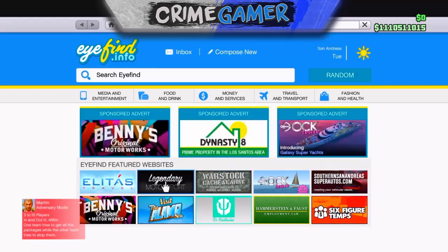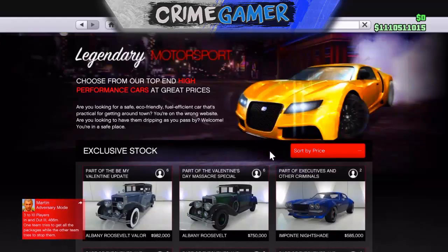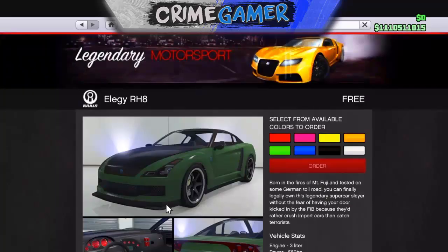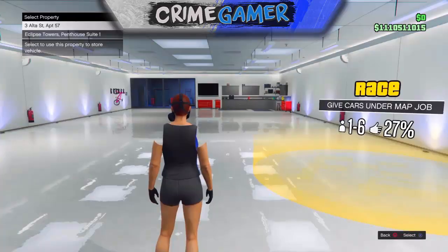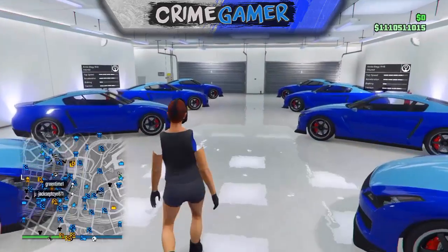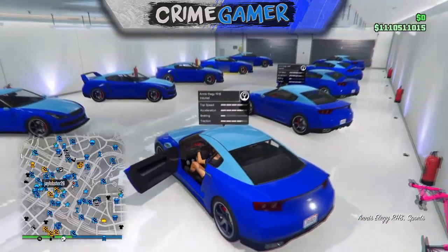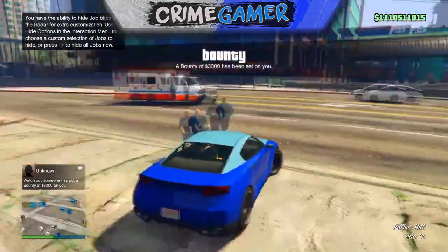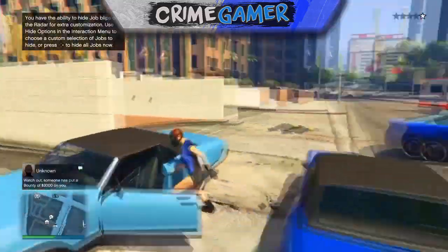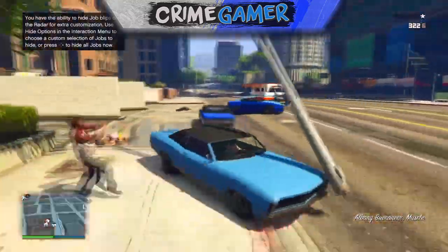The first thing you need to do is buy a bunch of Elegies and send them to your first garage. If you don't know what your first garage is, call your mechanic and see which garage is your first — it should be the top one. Order 10 Elegies, wait for them to get delivered, then get in the Elegy next to the circle and give it to your friend. You will need a friend to help you out with this glitch.